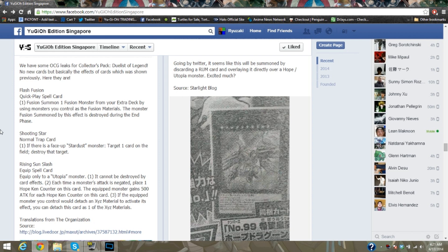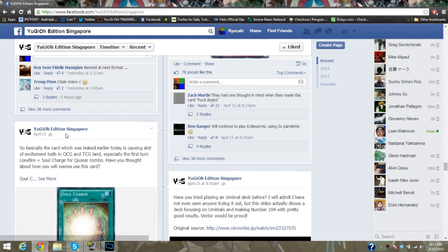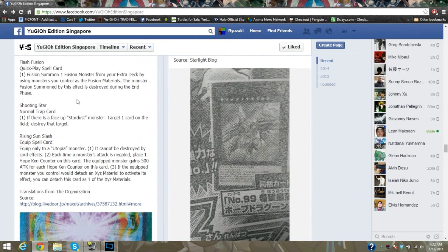If the equipped monster you control would be detached as Xyz material to activate its effect, you can detach this card as one of the Xyz materials instead. Now you're caught up on everything news-wise. If you guys like what you see, make sure to hit that subscribe button, leave a like, and comment for more. I'll catch you next video.